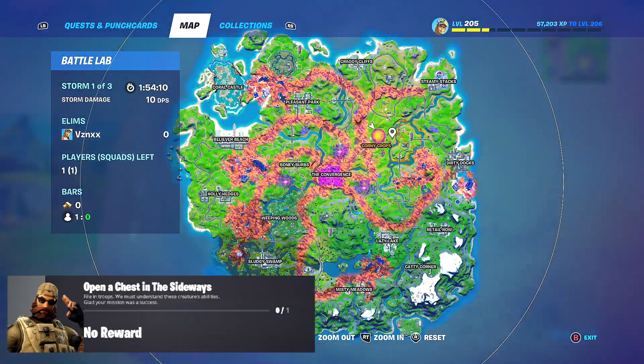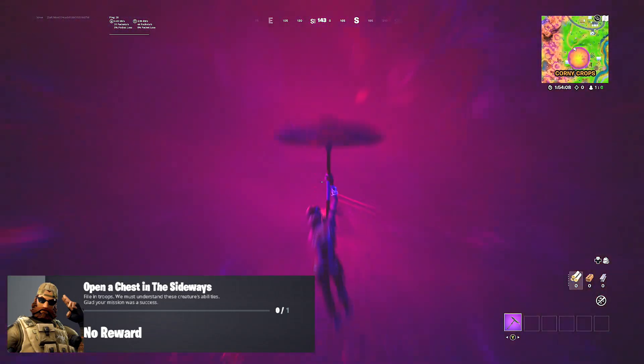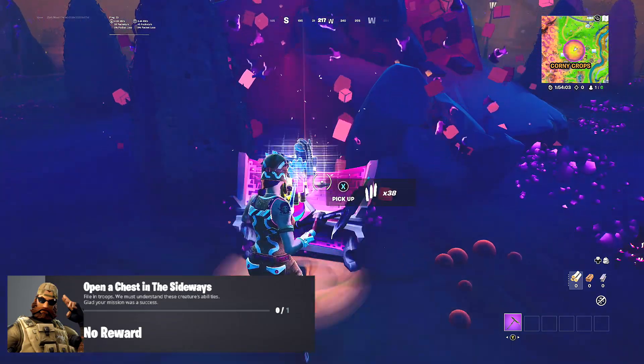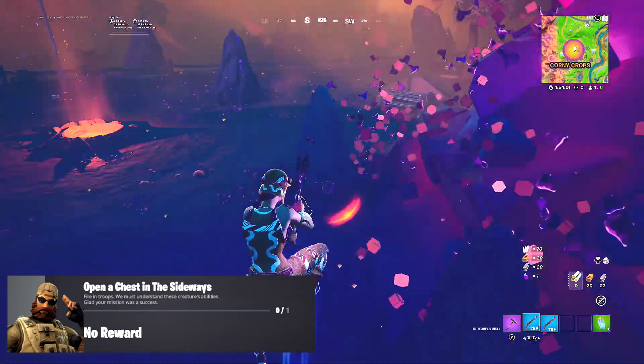Our first challenge is open a chest in the Sideways. The quickest way to find a Sideways chest is going to be where the main spawn egg is, the big purple thing, the big purple rocks. Go there and there will be three chests around it.